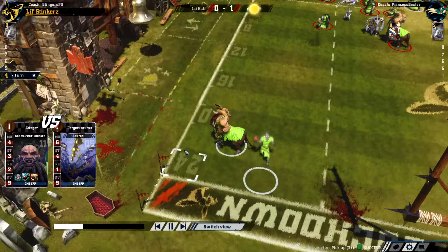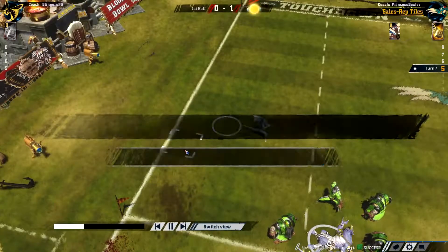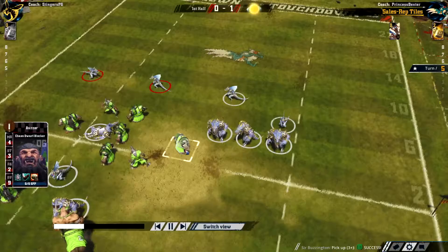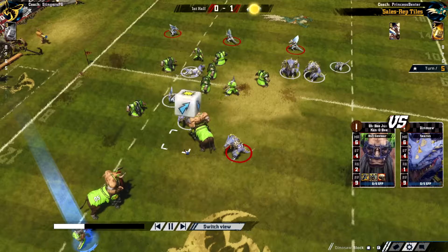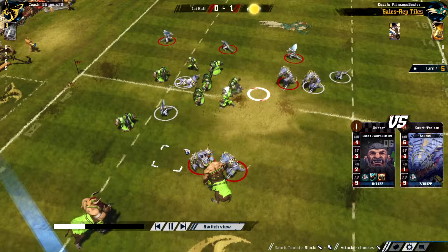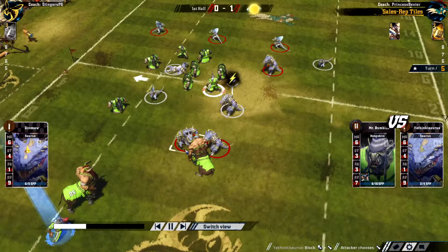Decided against the foul. The Hobgoblin picks the ball up and starts moving forward with a bit of protection from the ball carrier — just moving that Skink up. There are a lot of unmarked players on the right-hand side of the pitch, so these Skinks can all start repositioning around the Sauruses. That's a knockdown — just a push on the Chaos Dwarf blocker. And a Blitz against a Hobgoblin — but just a push again.